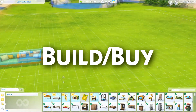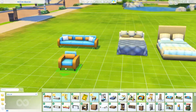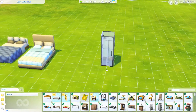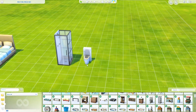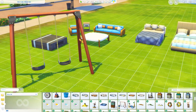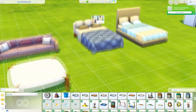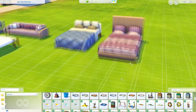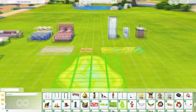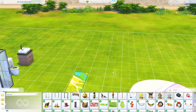Here we are on the Build portion of this opinions and thoughts video, just showing you some of the items as I talk over things. One thing I've noticed about the Build/Buy items is that in this pack we've got a lot more decorations than furniture items, which is kind of nice because we've needed more decorations to dress up our houses. At the same time I do miss not having a lot of new furniture, since I do a lot of speed builds and I'm always looking for new items to use.